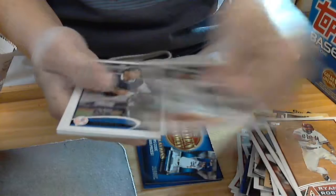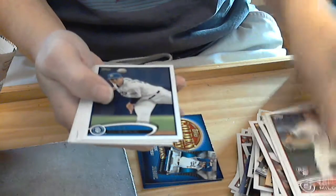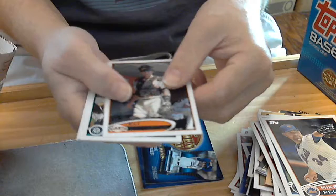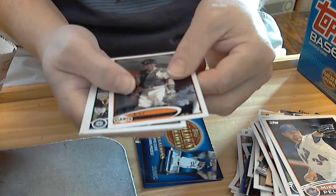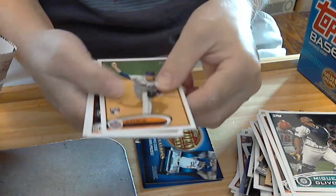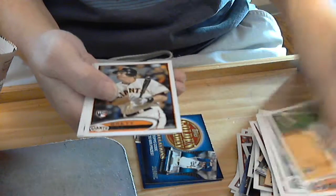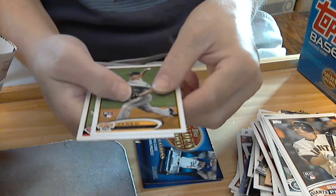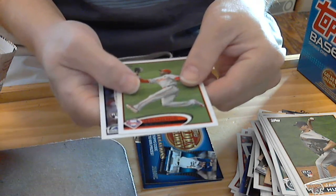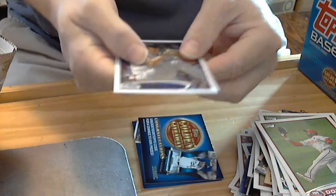Roberts for the Diamondbacks. Faye for the Mets. Martin for the Yankees. Malone for the Nationals. Rebeck for the Padres. Pefley for the Mets. Whiteside for the Giants. Pefley for the Pirates. Dominic Brown for the Phillies. And Paparazzi for the Rockies.